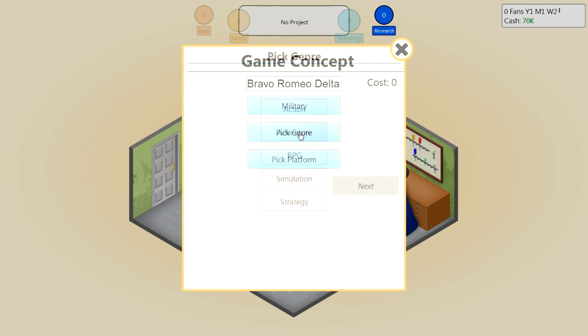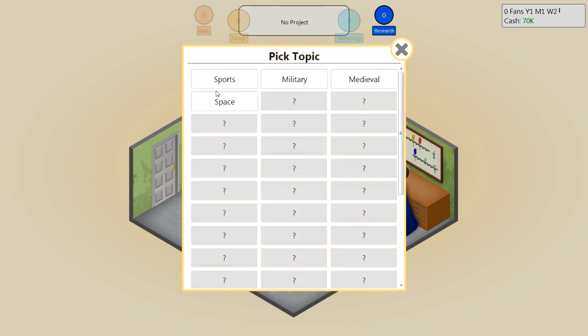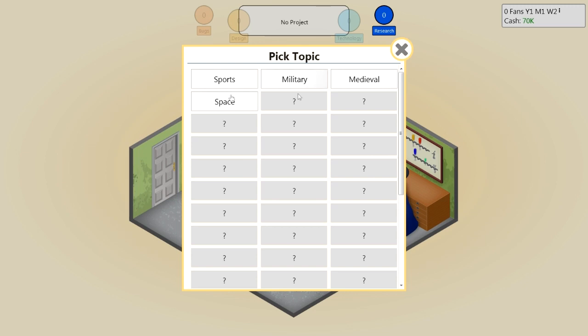So let's do a military simulation. You start off with a whole bunch of topics you can choose from, but initially you start with just four topics for your game. So it could be a sports, military, medieval, or space game. We're going to start with a medieval game, and then you can choose a combination to go with that.